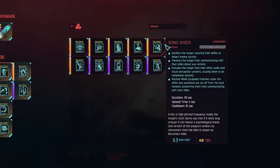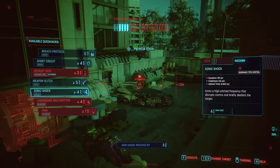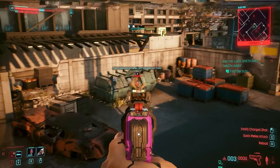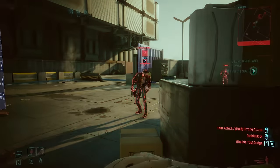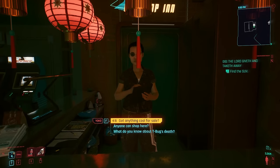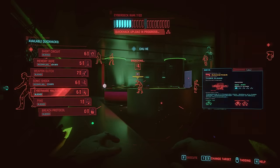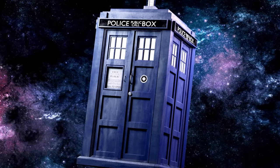Next up, we have Sonic Shock. This is used to both deafen enemies and cut off their communication network. It's reasonably cheap on RAM and has a quick upload time. More convenient for isolating enemies than the first two, and it helps with sneaking around and making noise. The reason it's down here is that, whilst it can be a useful component when using stealth, it's just not as good as other hacks on this list which have more utility in both stealth and combat situations. I'd definitely recommend crafting the legendary — the legendary version makes the affected enemy imperceptible to their allies, almost like placing a perception filter on them. Enemies can't hear or see them. And it's brilliant.